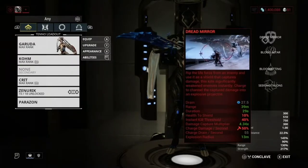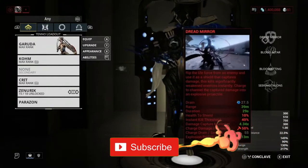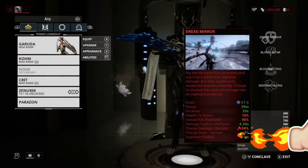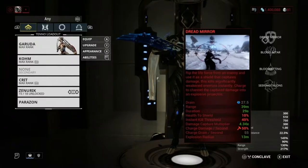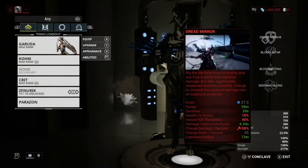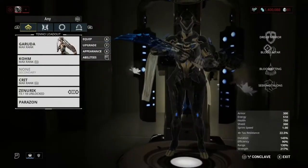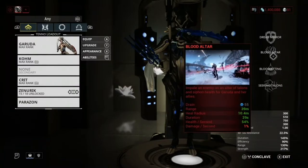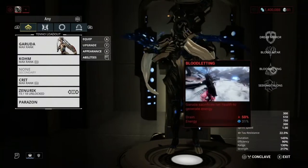Let's get into the build. All of her kit works very well — like Saryn, all her abilities are really useful. Dread Mirror: rip the life force from an enemy and use it as a shield that captures damage. This significantly weakens enemies and instantly kills significantly weakened enemies. Charge to channel the captured damage onto an explosive projectile — this does a lot of damage depending on how much damage you've stored up. Next is Blood Altar: impale an enemy on an altar and siphon health for Garuda and her allies. Basically you just regain HP — very good ability.